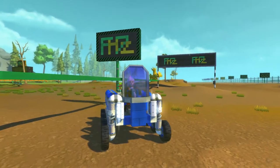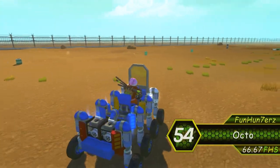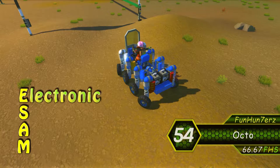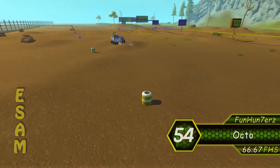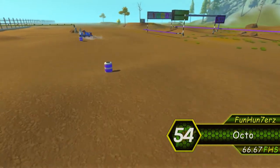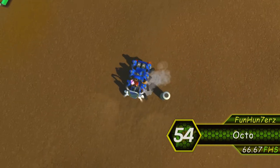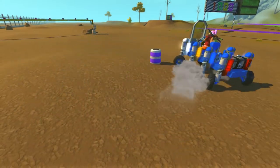At 54th place, we are very surprised to find the FunHunters Octo — one of our prototype builds meant to be a testbed for the next generation of our system ESAM, or electronic steering angle modifier. It was first used in our Gecko truck, but this little cutie was meant to bring it one step further and to be able to turn on a dime. Not meant to be fast in a straight line, but the neat suspension helps it achieve 66.67 FHS, and we are really proud of this!